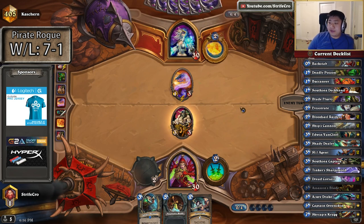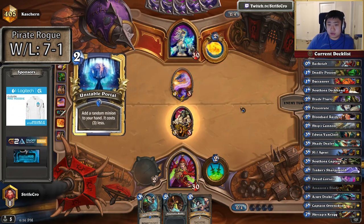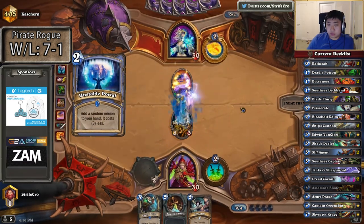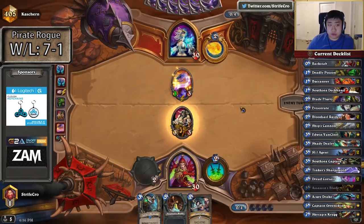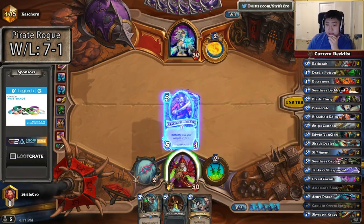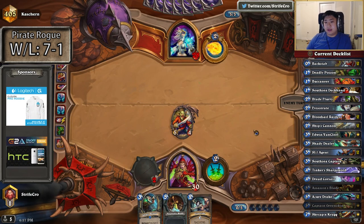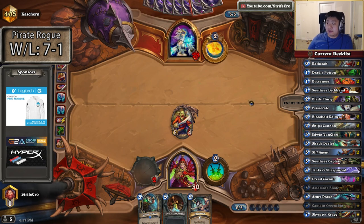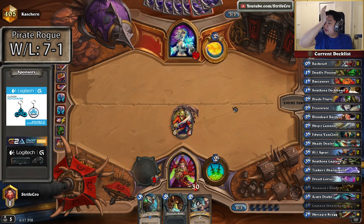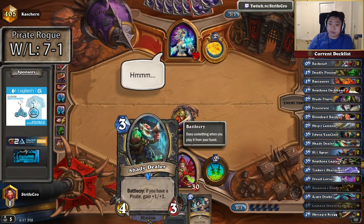It's 2 mana efficient to Deadly Poison and pass. Then I have Deathrattle on my guys as well. It's just 1 damage. Even if I play Assassin's Blade next turn, I'm only losing 1 damage. But I might play Shade Dealer and Eviscerate. I'm too greedy to play Assassin's Blade and then the captain this next turn because I don't have any minions on board. Minions do damage every turn they're up for free. So I definitely need minion presence over weapon presence right now.